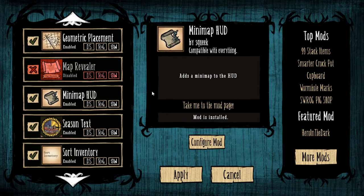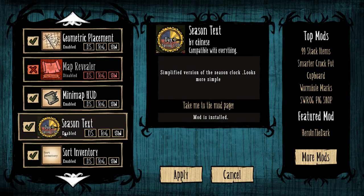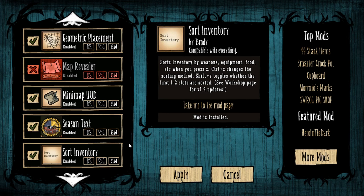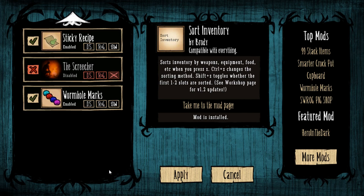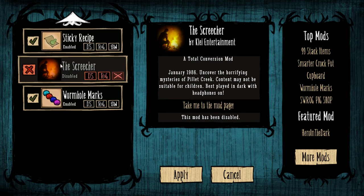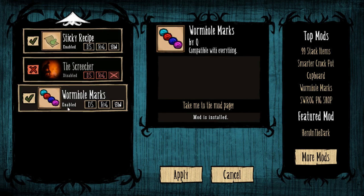Minimap HUD just puts the map up in the corner. Season Text shows you how many days you've got in the season. Sort Inventory is another new mod — you press the Z key and it sorts your inventory into tools and weapons, food, and then other stuff. Nice and simple. Sticky Recipe lets you select a recipe and it shows you the ingredients you need to collect at the bottom of the screen. Wormhole Marks I find useful — not so much in Shipwrecked, but certainly in Reign of Giants. And we are going to be in the Reign of Giants world.